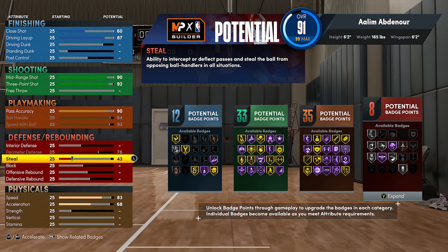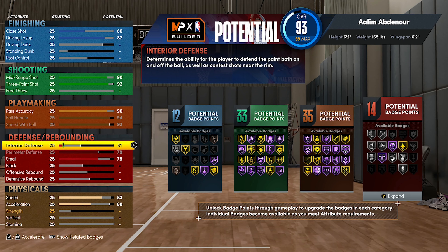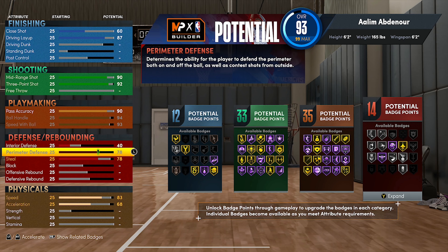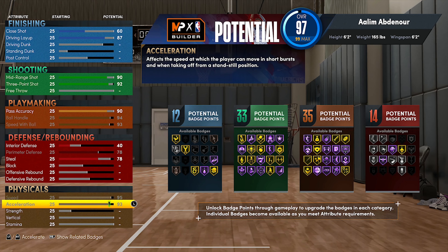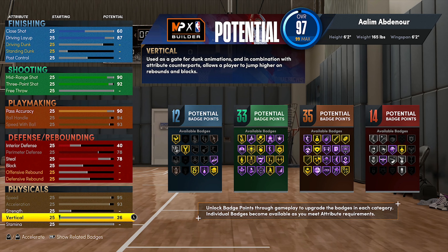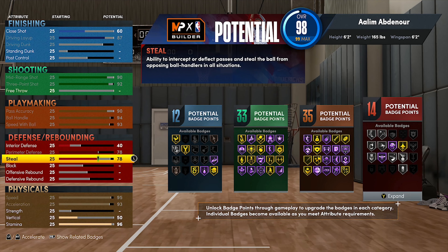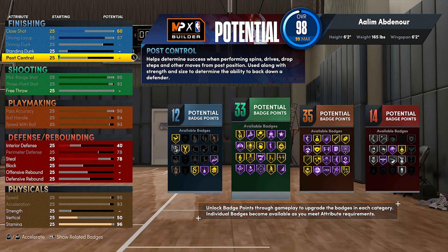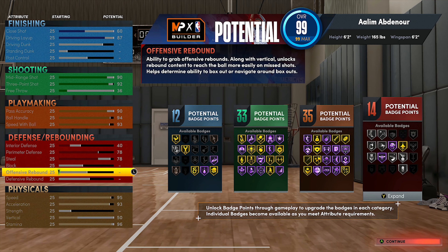I'm gonna max out perimeter defense so I'm not just getting myself rocked on the court. We're gonna put the steel up to get gold interceptor — 78. And put our interior defense up so we're not just getting beat all the way up and down the court. Max out the speed with Steph Curry, max out the acceleration, and put the vertical on a decent enough level so we just don't have any hops. Everything looks good here.